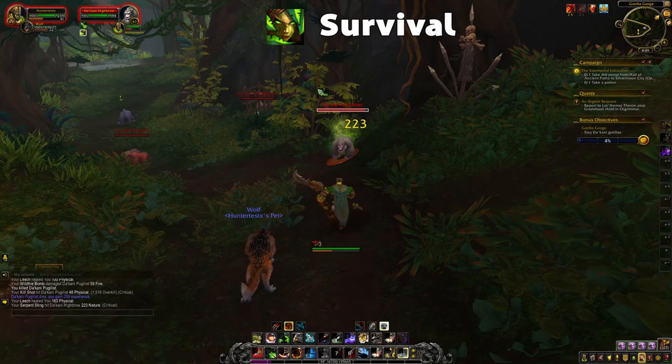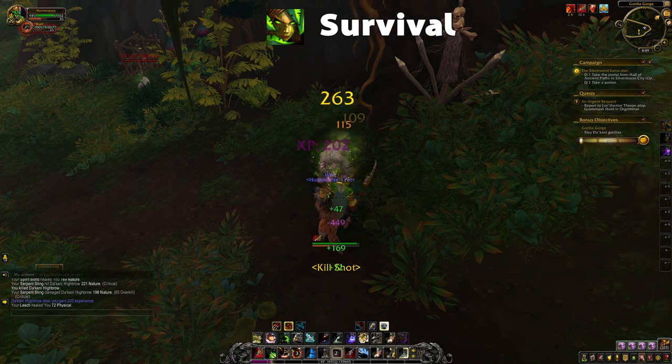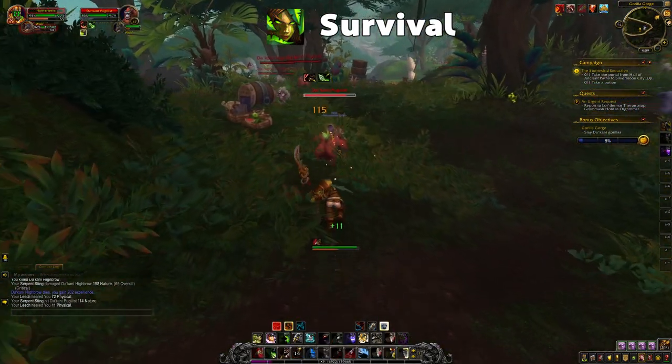Beast Mastery Hunters focus on mastering the command of their animal companions and building a powerful synergy with their companions by bringing several bonuses to both their own and their pet's abilities. Marksmanship Hunters are skilled sharpshooters focusing on defeating their opponents through powerful ranged attacks, and they can choose to completely forego a pet for a damage boost or use their pet primarily for support. Finally, Survival Hunters, the melee specialization of the class, are rangers who can engage enemies up close or even at mid-range, using their pet, high mobility, utility, and damage over time skills to wear down their enemy.